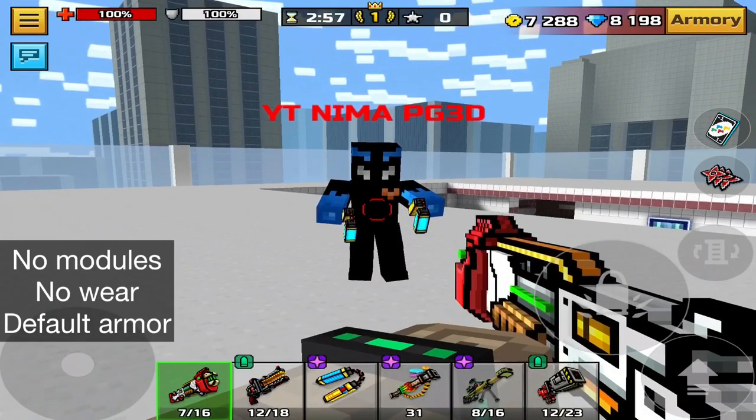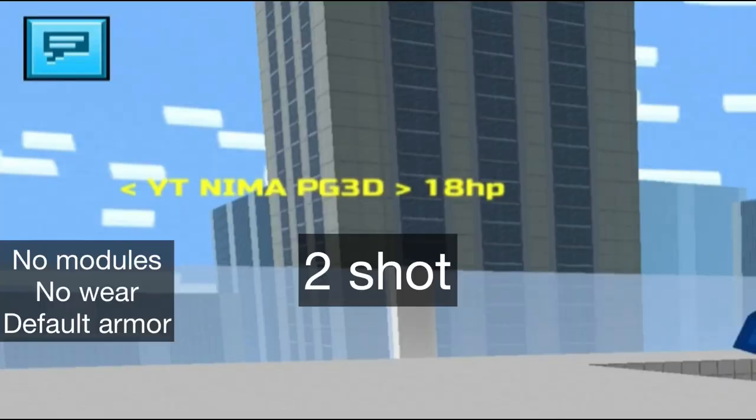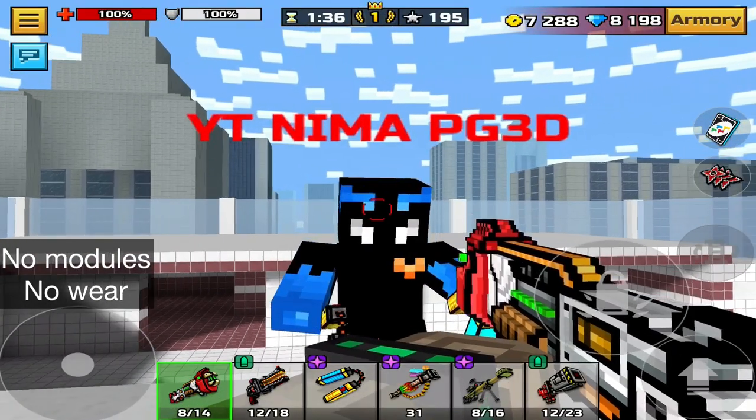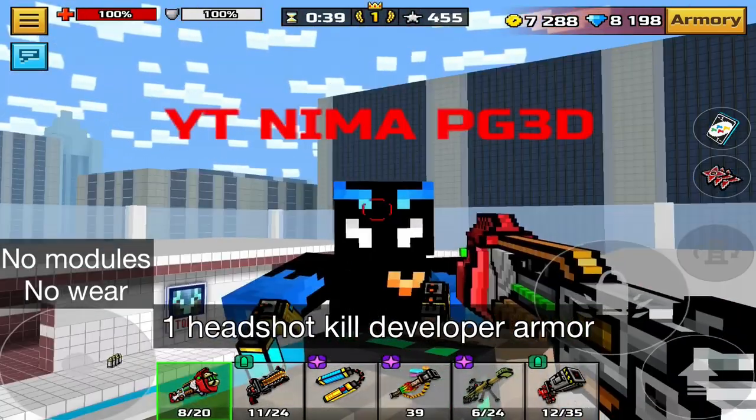Now to the damage test. Chickaboom without modules, at point-blank range, leaves a default armor user at 18% health. Comparing that to a few other shotguns, Last Squeak is the highest in damage and Combat Candy is the lowest. With headshots, it can one-shot default armor, gold clan armor, and developer armor.